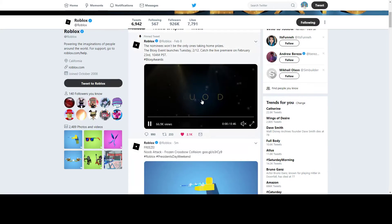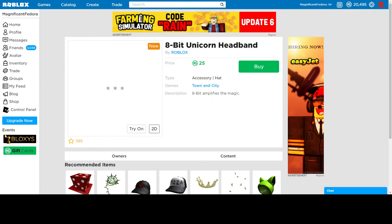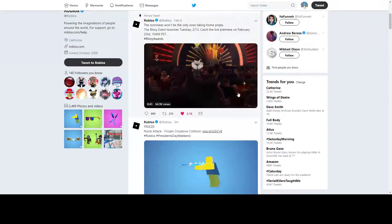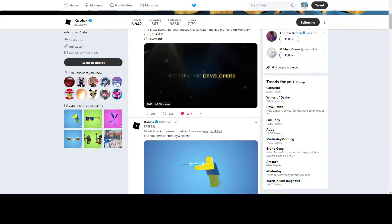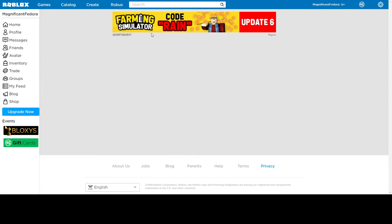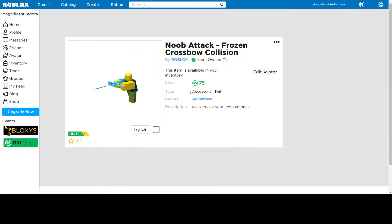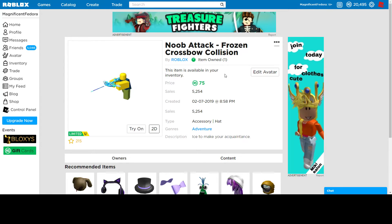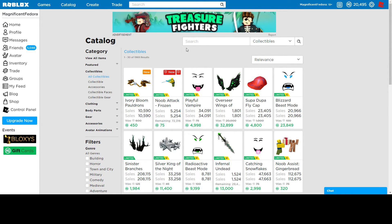And finally, the Noob Attack Frozen Crossword Collision — Roblox linked the wrong item, so I had to find it in Collectibles. There it is: 75 robux, 75k stock. The timer is two days.